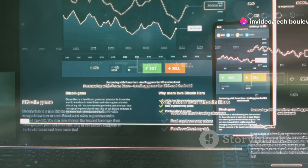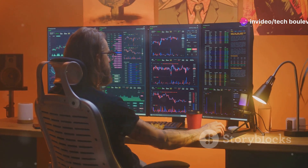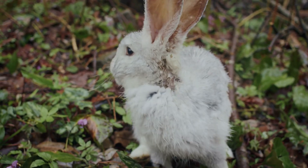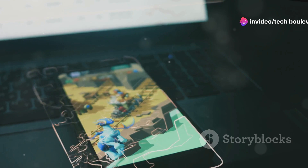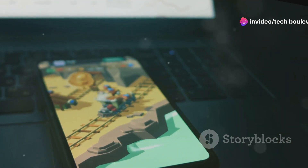Cryptocurrency is wild, right? It's like the Wild West, but with more computer screens. Now imagine a cute rabbit hopping around in this world, tossing out digital coins. That's Rocky Rabbit. It's a Telegram game where you can earn Rabbit Coin, or RBC, and it's way more fun than staring at charts all day. Trust me.